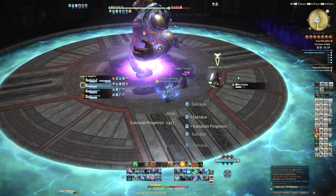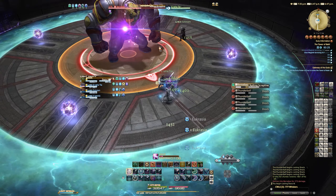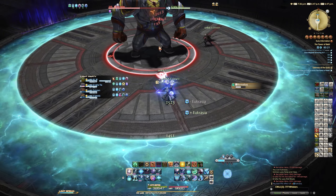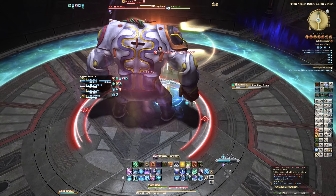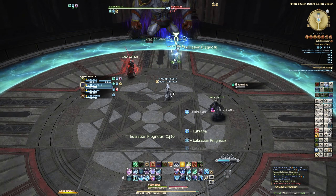Thunder Call is cast from the boss to spawn electric balls around the room. This also places an AoE around the middle of the room where the boss is. Simply stand between the balls in the corners to avoid the large circle AoEs that spawn from the balls. And that's basically the entire fight — just on repeat. Easy peasy, very simple first boss.